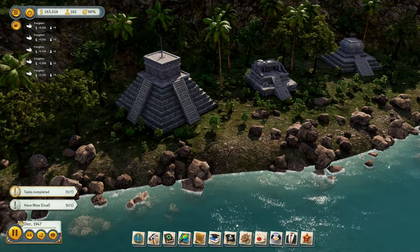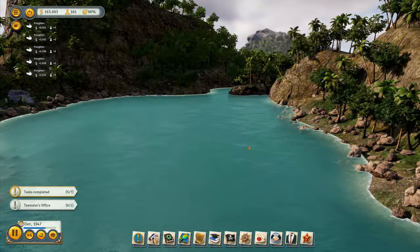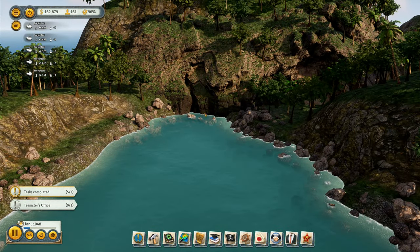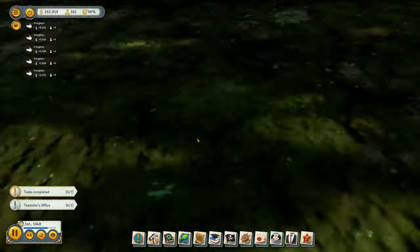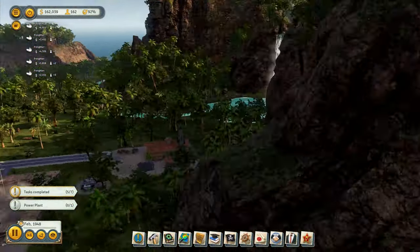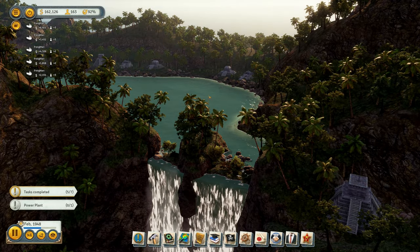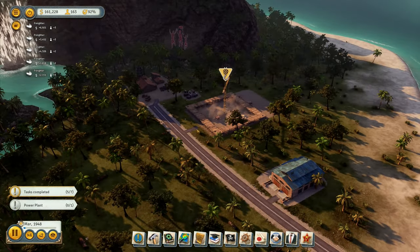We've got ancient civilizations up here — this is very cool! We should have a presidential retreat up here so we can go on holiday away from the unwashed masses. That's going to be our private retreat. We are building and we've got 160 grand.